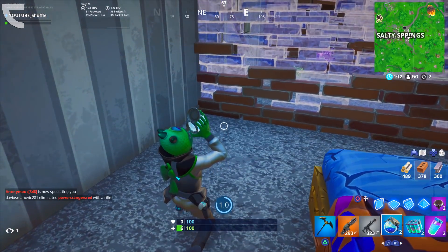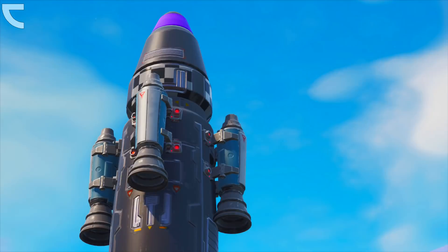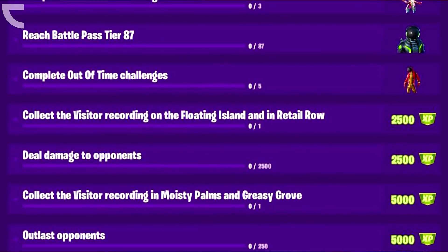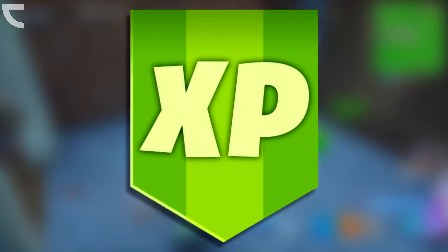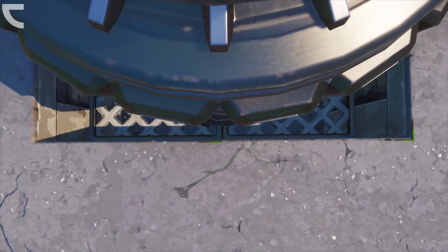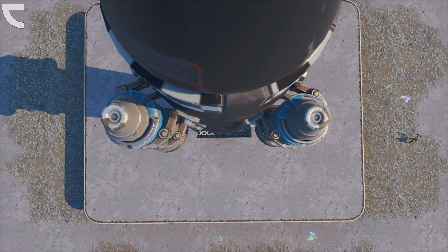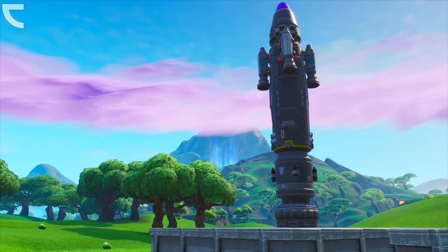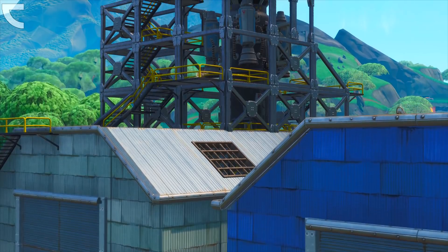Now the final week before Season 11, we can expect two things to happen: the overtime challenges as well as this season's live event. Here are all the leaked overtime challenges on screen. As you can see, you can get yourself three extra styles for your Battle Pass skins, 35,000 XP, as well as the Season 10 loading screen. From there, we're also going to get a new live event, and this live event is going to be the biggest live event we've ever seen in the game. It's going to be another rocket launch, but this time with an outcome which some of you might not really like.